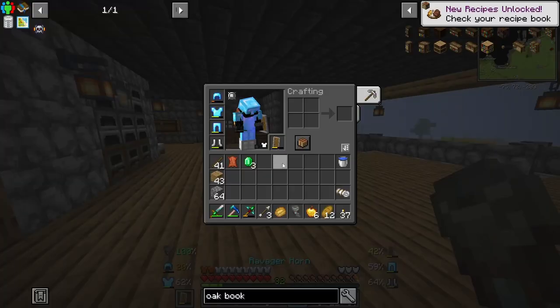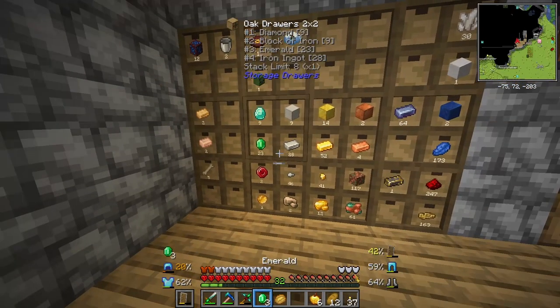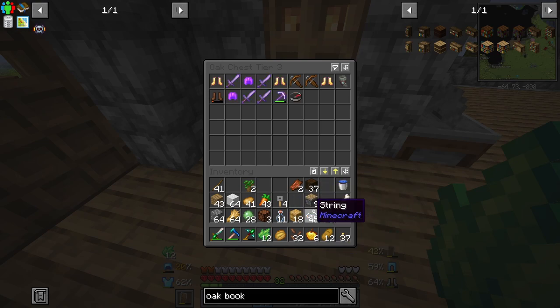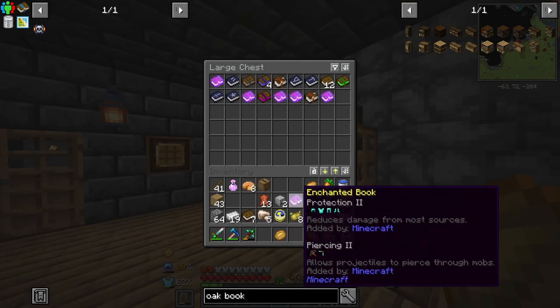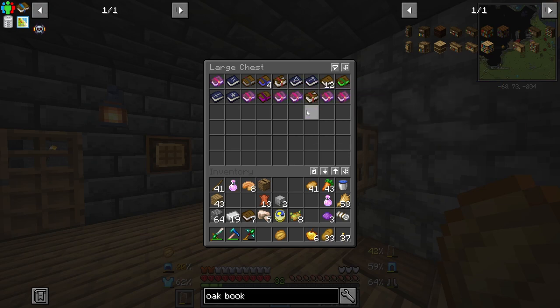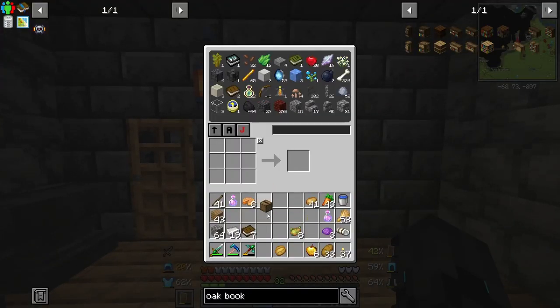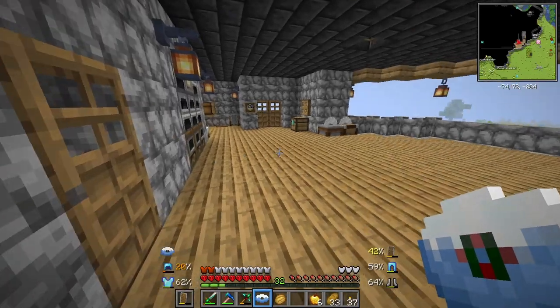Let's see what we get from the pillager bag: emerald, leather, arrows, baked potato, ravager horn — gives a bad omen effect so we can purposefully give ourselves bad omen. I'm not sure if I want to do that. All this armor and tools will go in here. We got carrots and potatoes, so we can start a carrot and potato farm — that is epic. We got a Protection II book and another Protection II book, which we can combine into Protection III. We also got knockback one and blast protection. I don't know what any of these books do, so please help me out down below in the comments. The jukebox — be sure to take that. We can play this music. I don't know what it sounds like — it's called Blizzard.